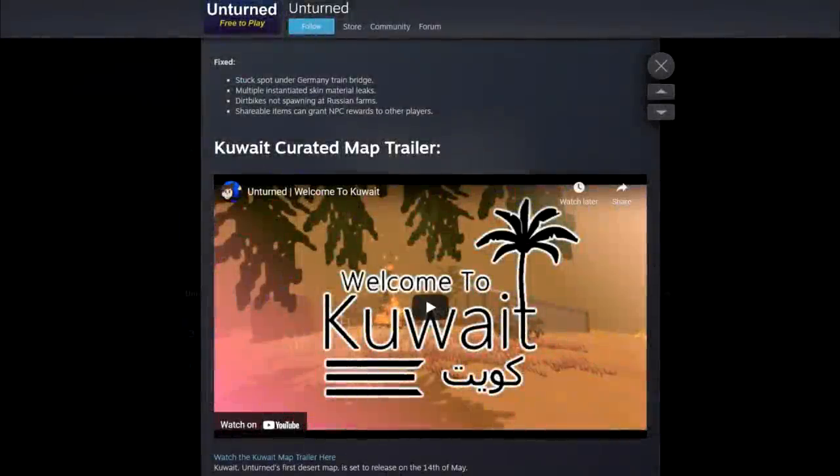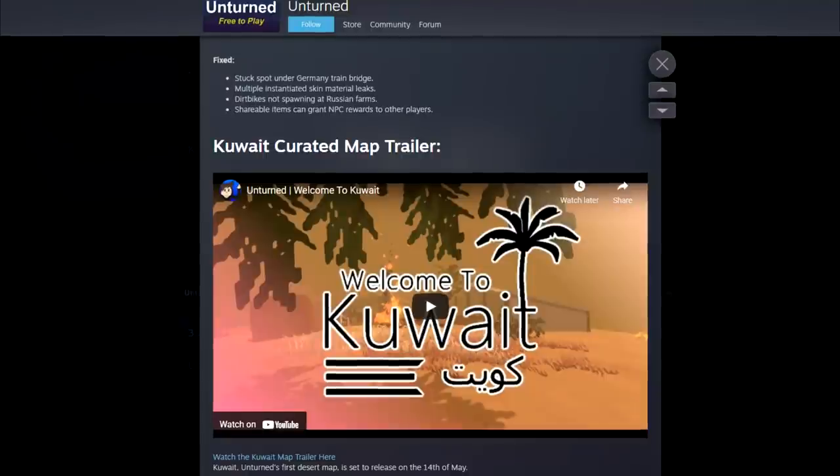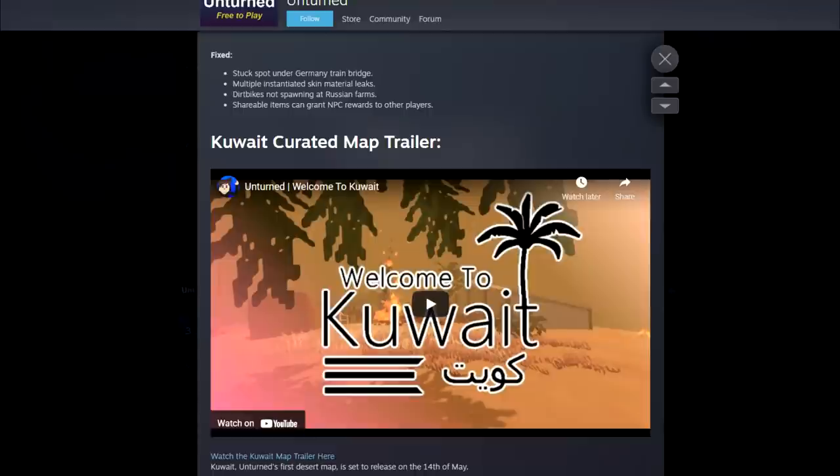A few days ago a new Unturned map was announced and a trailer was released on map creator Animatic's YouTube channel. The map has been in the making for quite a while. He originally started working on it in 2016 and released it first in 2018. He wasn't quite happy with how it turned out, so he started picking it up again in 2019 and finally finished it in 2021 last month.